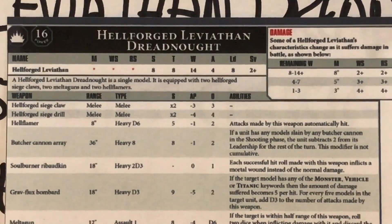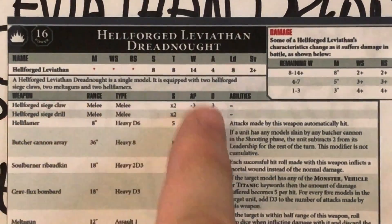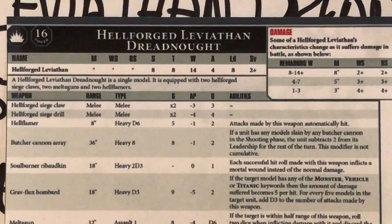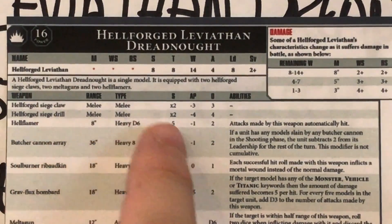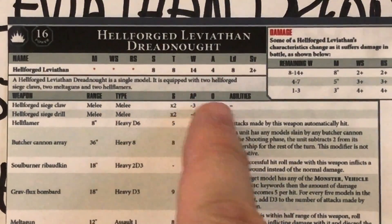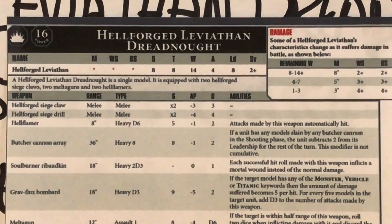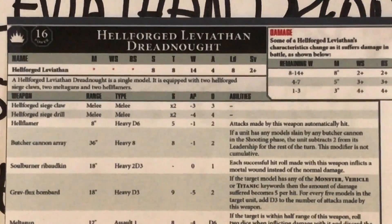Damage to this thing reduces its speed and the accuracy of its firing and weapon systems, but it doesn't lose any toughness or saving throw. Looking at the weapons — first we have the Hellforged Siege Claw. Melee. Strength times 2 for the claw, AP minus 3, and a damage value of 3. I like this because we've got some weapons here with set damage values. That takes some of the randomness out of the game, and I appreciate that.